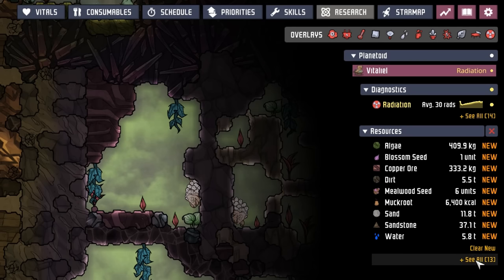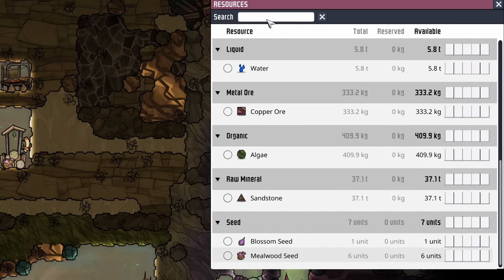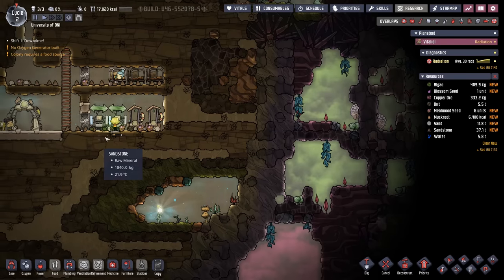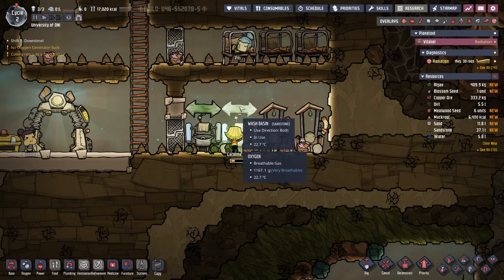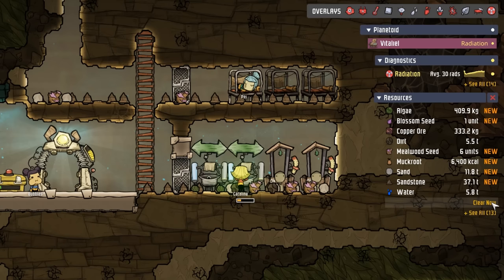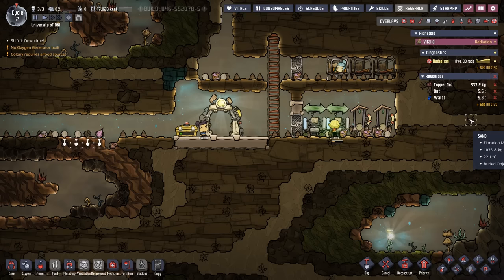This resource pane is very important. We can click the 'see all' button and a larger resources window pops up with a list of everything we've discovered, including a searchable menu — because eventually you're going to discover so many materials that the list will be fairly long. I want to track copper ore, dirt, and water, because those are the three resources we're using regularly right now: dirt to fill outhouses, water for wash basins, and copper ore because it's more rare than sandstone and most buildings require it.